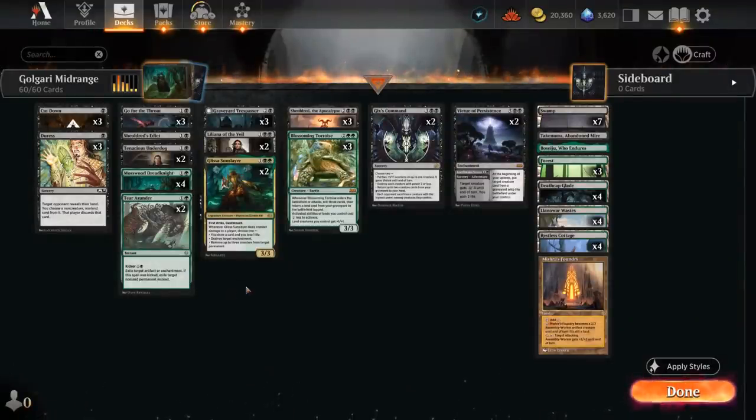Hello and welcome to another Standard Games video. Today we're taking a look at a Black Green or Golgari midrange deck that's playing some of the best cards in Standard. It also has quite a few new additions from Wilds of Eldraine.